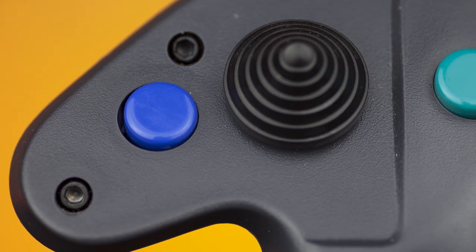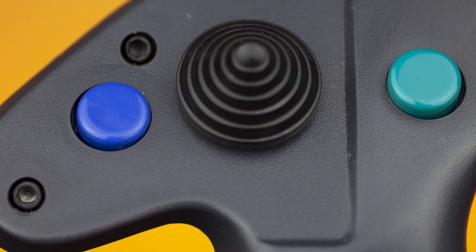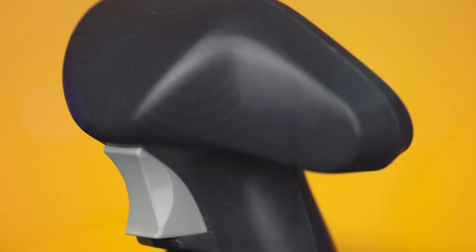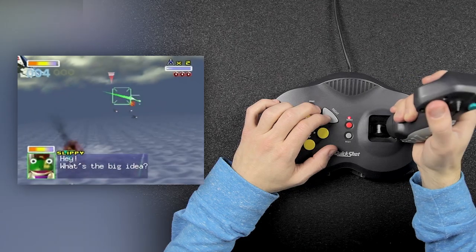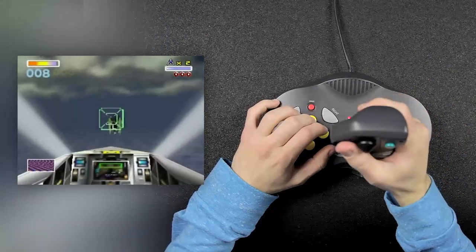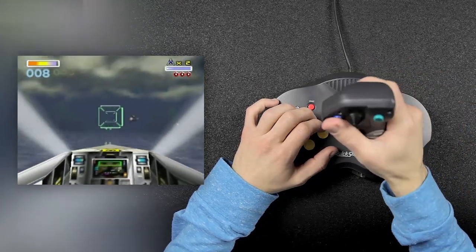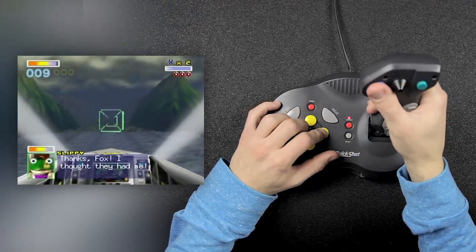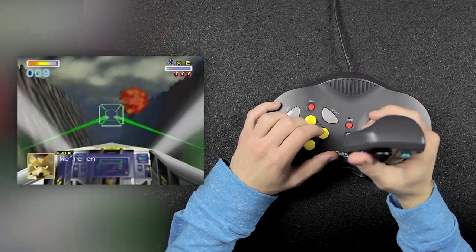On the joystick itself, you'll find your B and A buttons where your thumb placement will be. Between those two buttons, you'll find a hat switch, which is essentially just your D-pad. On the other side of this joystick, you'll find your Z button, and that's where I had my biggest problem. The Z button in Star Fox 64 is not originally used to shoot anything — you'd think that's what it would be used for, but the original game doesn't feature a remappable option in the control settings, so you're limited to using the Z button for what it was originally used for, which unfortunately is just to tilt your R-wing.